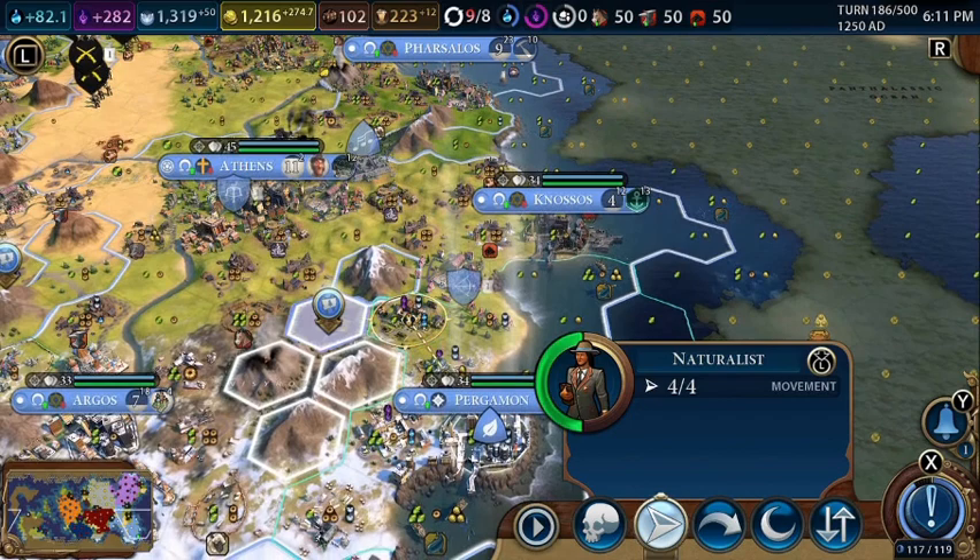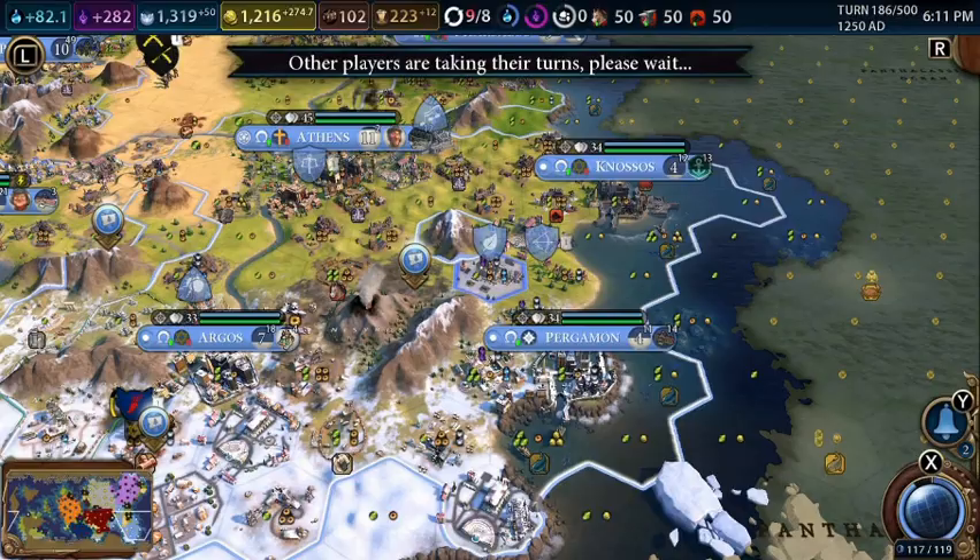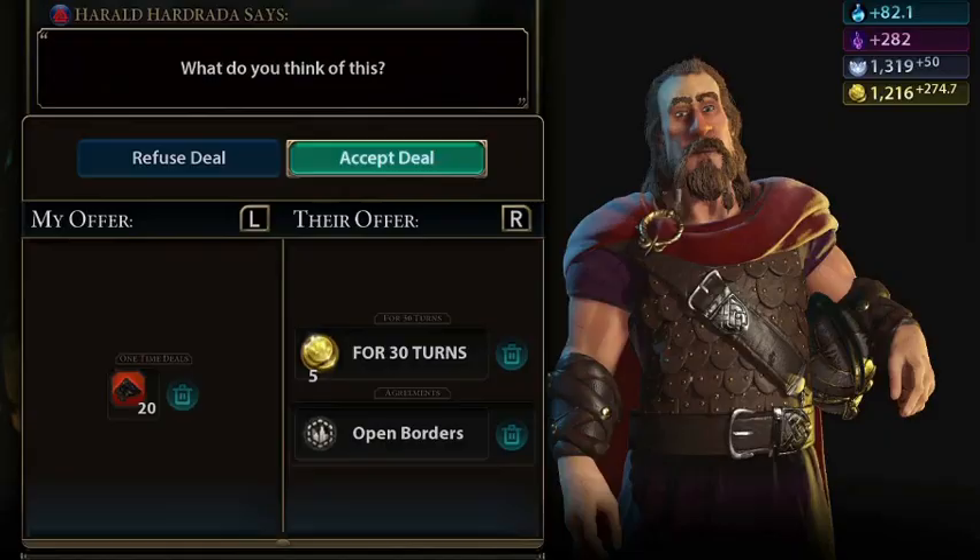We can't build forests obviously. We can plant the national park now — national, not natural, sorry.